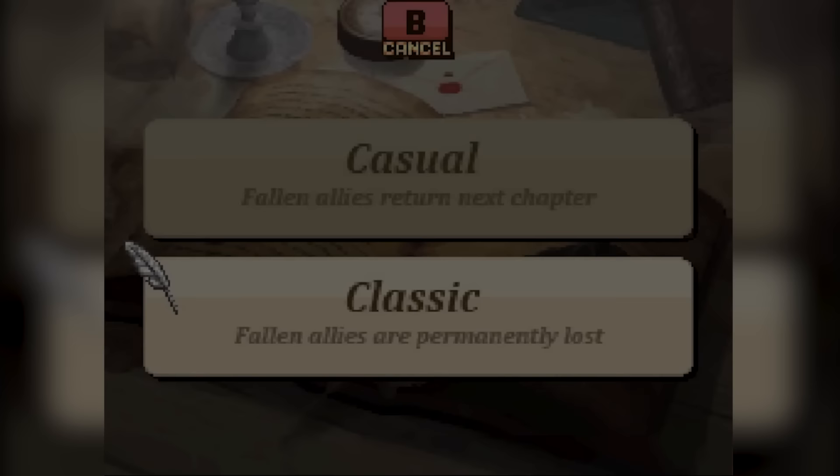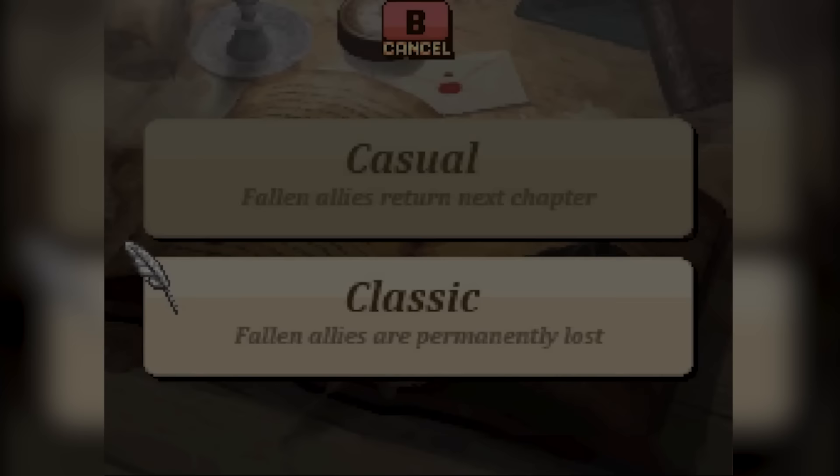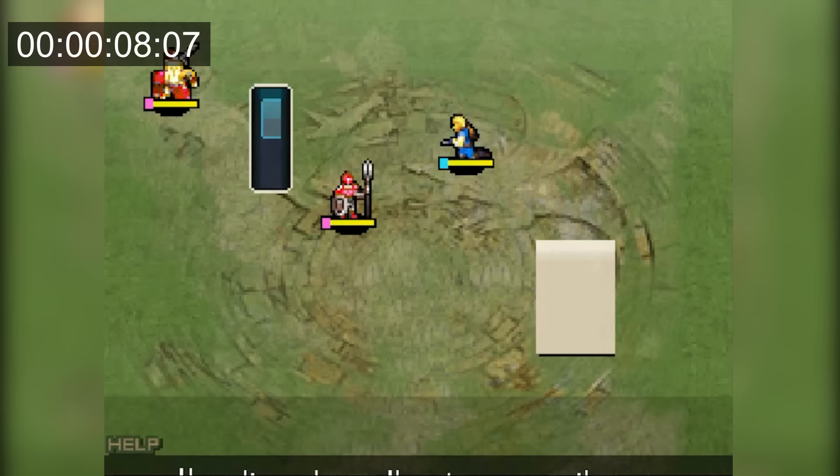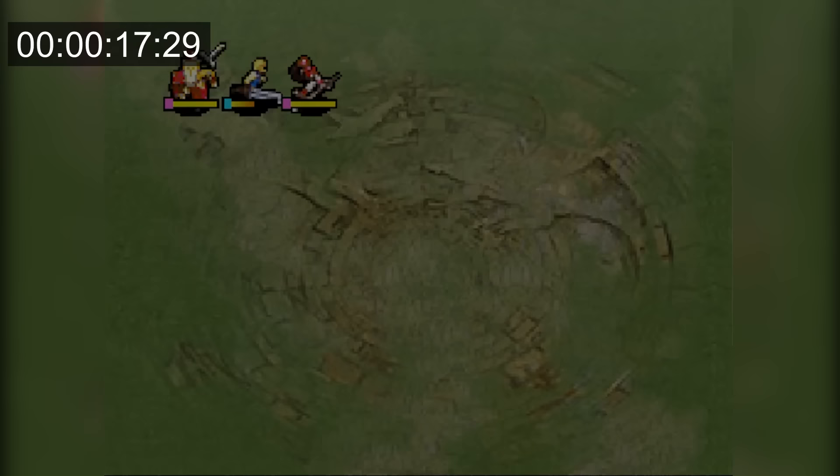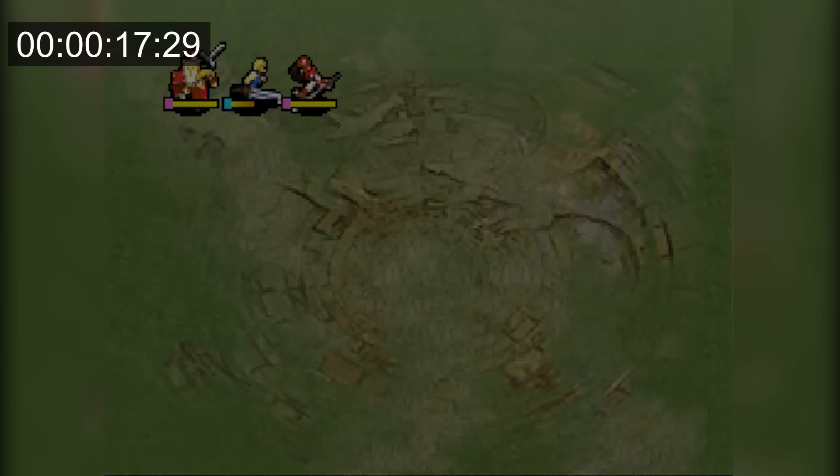For FE12 we're doing Lunatic Classic. The timer doesn't start until after creating the avatar and save file, so I unequip Chris's weapon and he dies in only two shots from a generic soldier after 18 seconds, making yet another new fastest time.